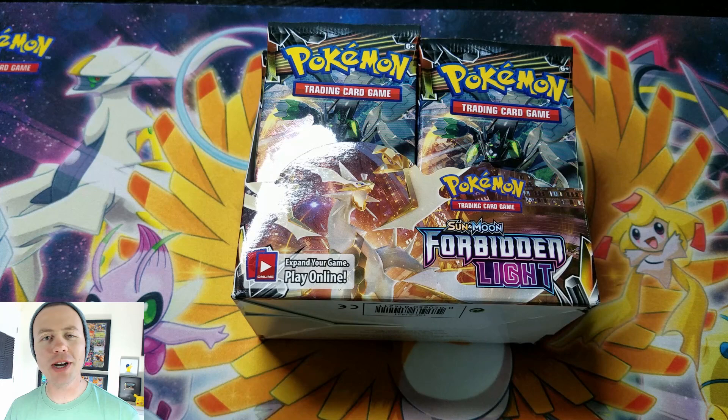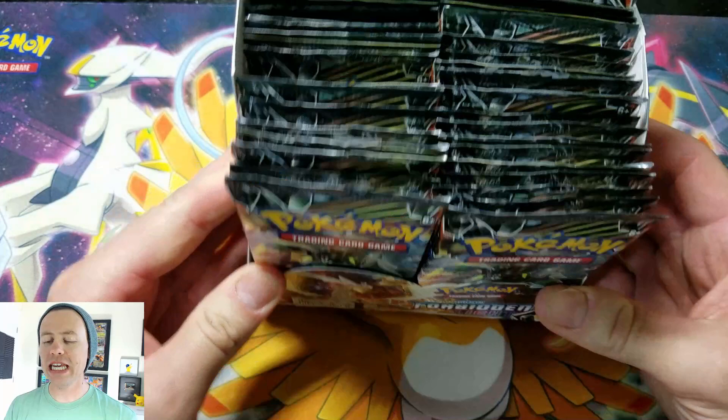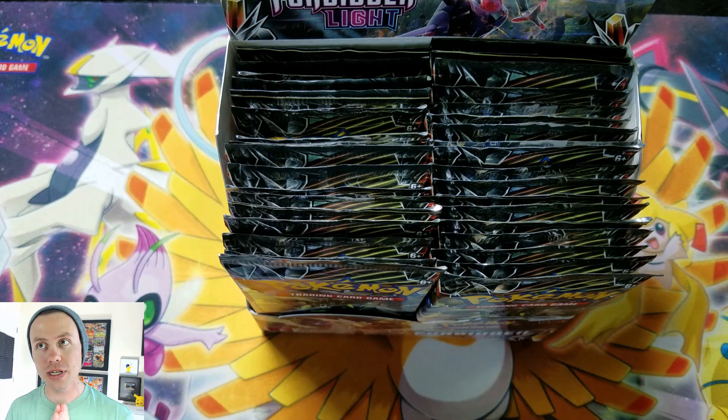Hey, what's happening guys, Pokemon Unwrapped here. Welcome back — today we're gonna have a little bit of fun with some Sun and Moon Forbidden Light booster packs. I've got a booster box full of packs and I like to have a little game where I keep opening up booster packs until I get an ultra rare. Not just one ultra — we're gonna do two ultra rares today, and that includes black star prism cards.